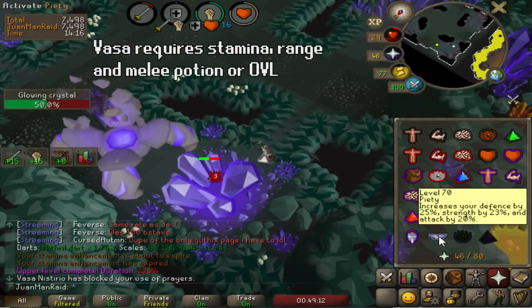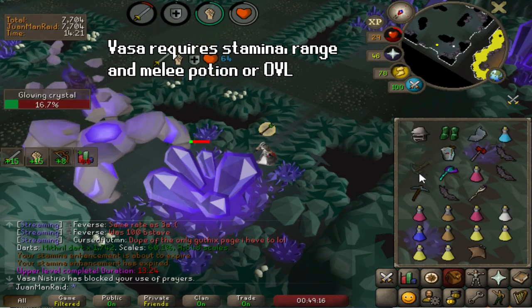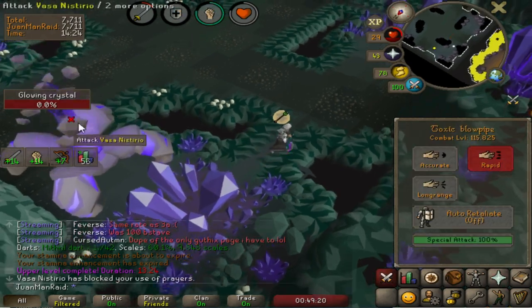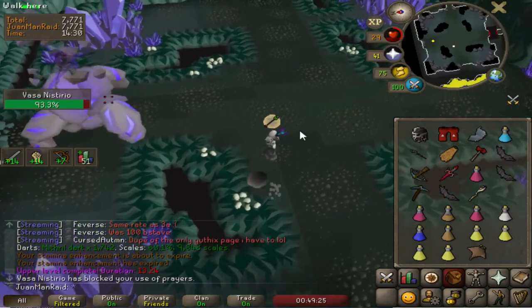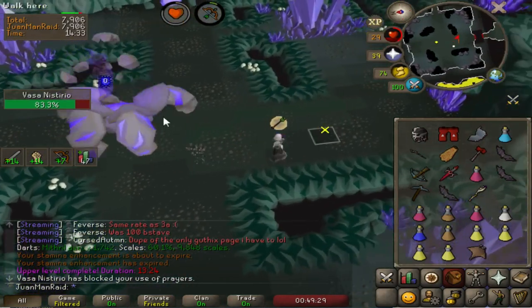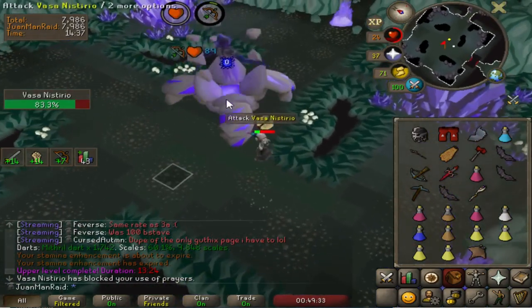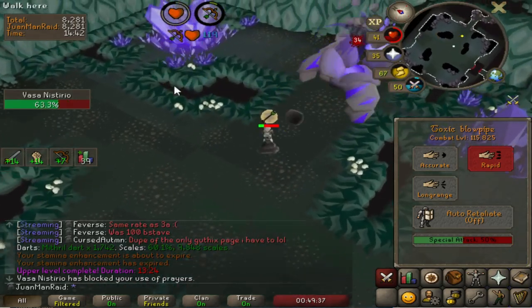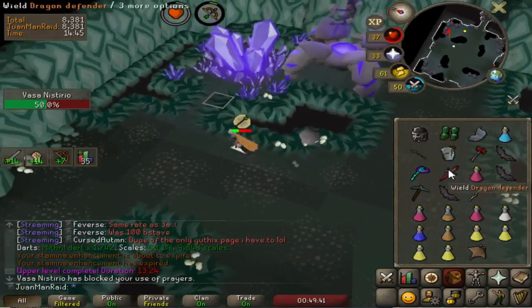If it becomes a very dragged-out fight, you're going to drain all your supplies and won't have any left for the other bosses. I was scared that with this setup I might not get enough DPS. But fortunately, with the blowpipe and Eka High, as long as I'm maximizing every available second to attack the boss and the crystals properly, I seem to be able to just make it before it starts reducing my supplies like crazy.